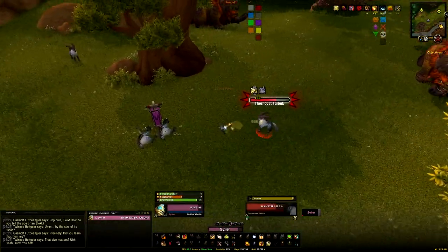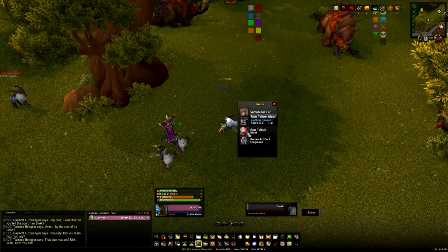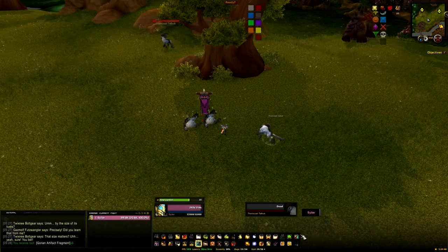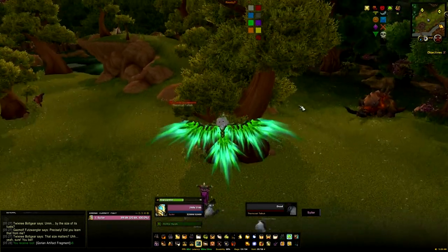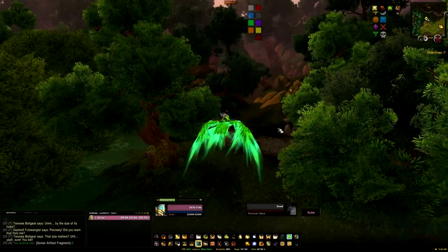So first of all, by killing random mobs in this north-west section — be it like the talbuk, the wolves, or the birds, whatever — most of the mobs here are going to drop these relics, these Gorrian artifact fragments, and you'll be able to turn 20 of those in for 250 rep back at the hub. So if you're low geared or you have a group that can AoE pull and kill all those, then that could be a good method of getting reputation.